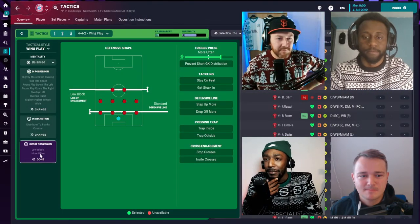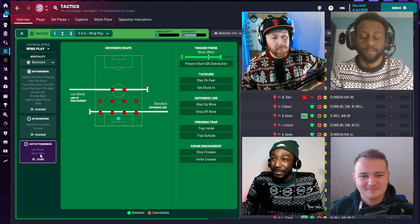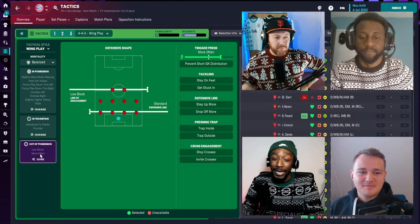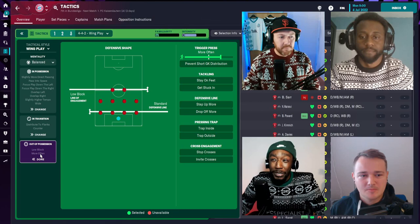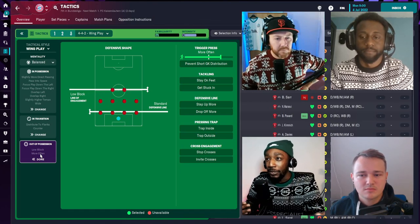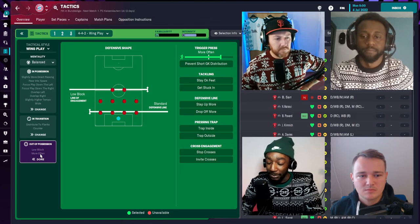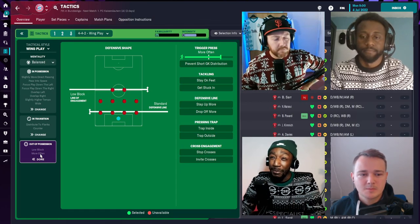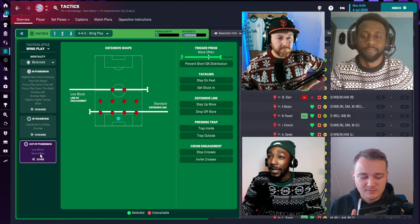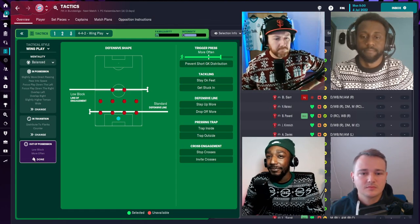Your formation can look different in and out of possession. For Wing Play, the key idea is getting the ball out wide — overlaps, direct play, passes into space for pacey wingers. Out of possession it's down to you and your players: the preset will come with a low block, but you can tweak it. Bayern Munich, for example, probably wouldn't use a low block, so you'd shift up to a mid block. The core idea of Wing Play is just getting the ball into those wider areas.